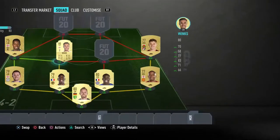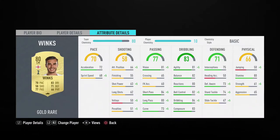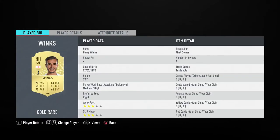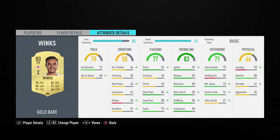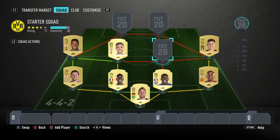Moving into central midfield — Harry Winks is only 800 coins for an 80-rated rare. Look at his stats: 70 pace, 83 dribbling, good defending, 77 passing, medium/high work rates. His main stats are dribbling and short passing, and his in-games look good too — a decent player.